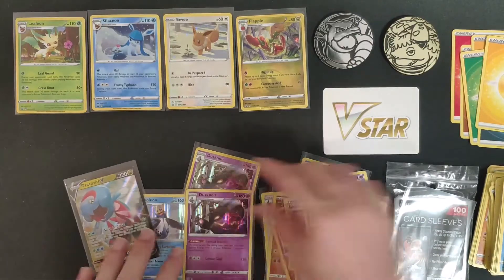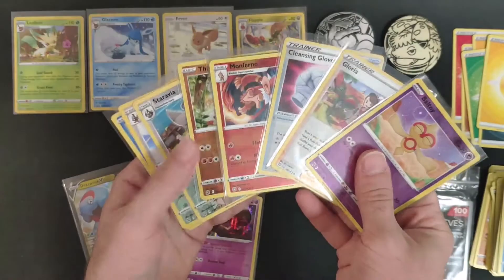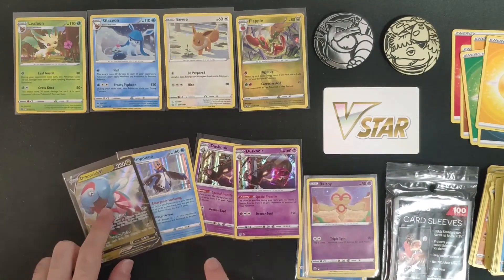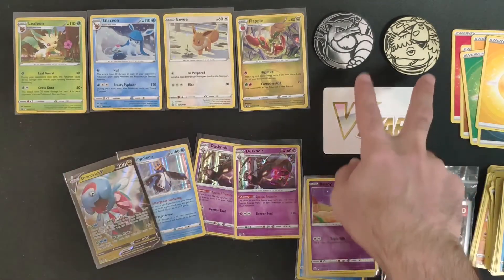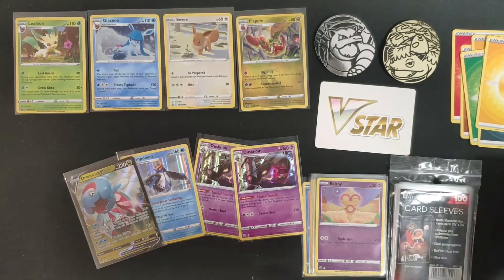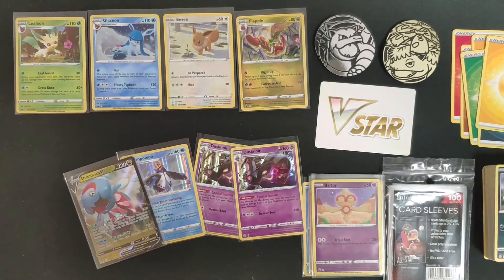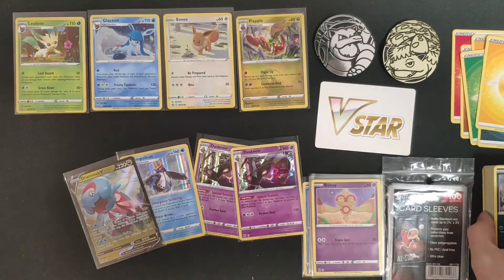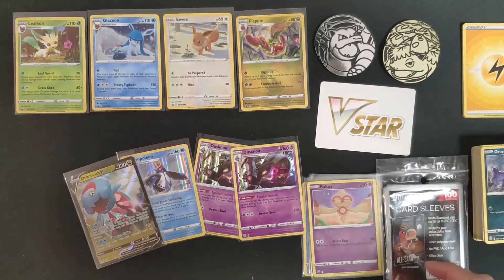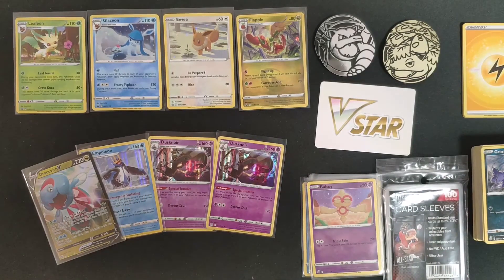Let's go over the hits: we got a bunch of reverse holos, two Duskner, Empoleon, Dracovish V, four awesome promo cards, a couple of coins, and a VSTAR token. If you want to get your own Brilliant Stars blister packs, use the links below. You can also grab Ultra Pro sleeves there. Hopefully you enjoyed the video — feel free to like, subscribe, and comment. Have an awesome day, till next time!